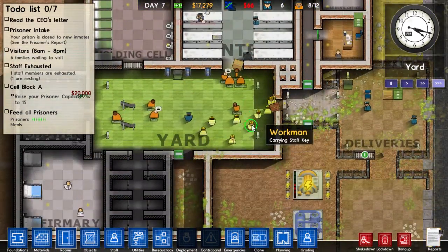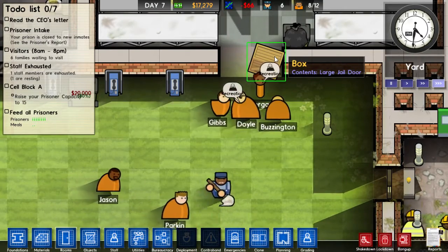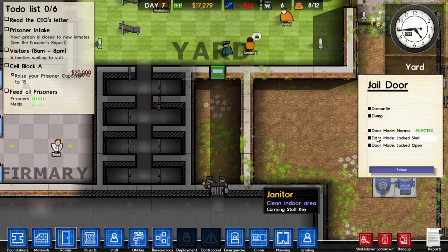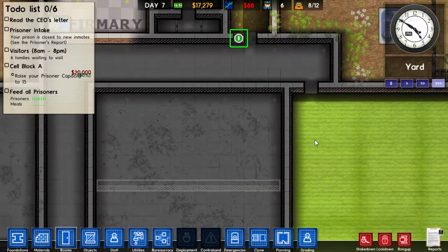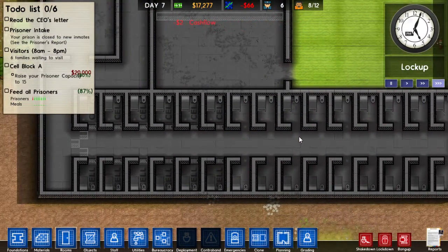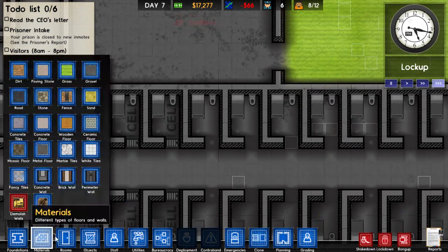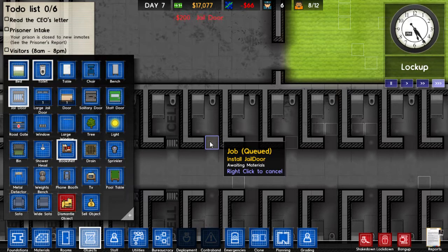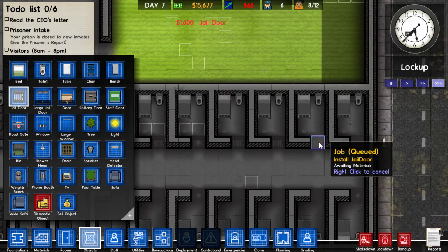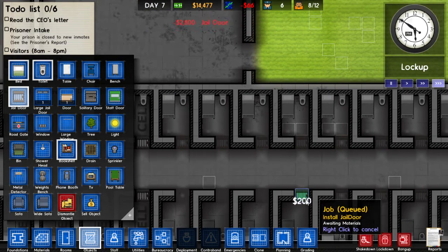So that'll get built. In the meantime — they want recreation. Let's set the door to lock open so people can just walk in freely. All right, how are we doing? Looks like all this is done. We just need the cell doors — jail doors. Most expensive part of this, I'm sure. Let's rotate these the other way — I don't think it really matters but, you know, semantics.